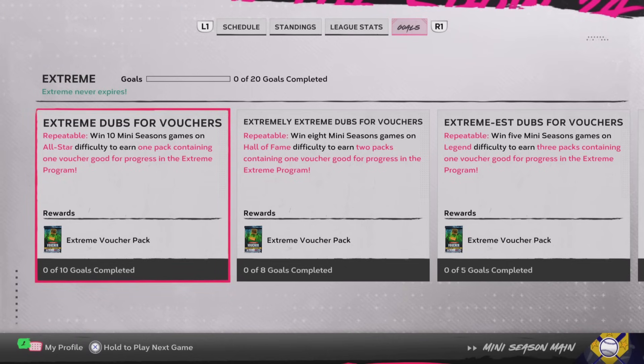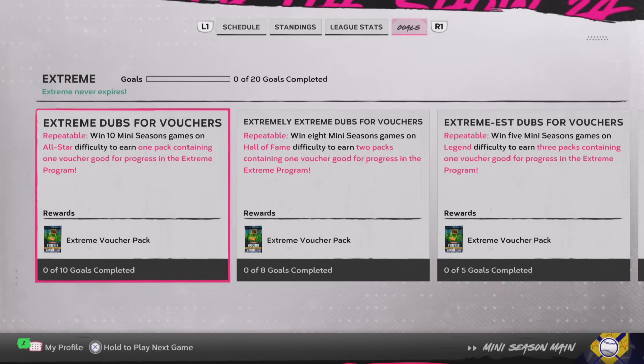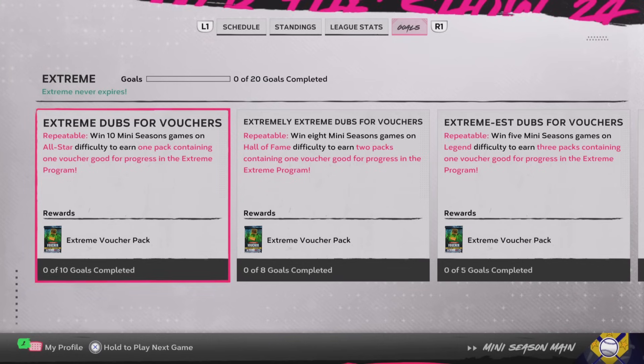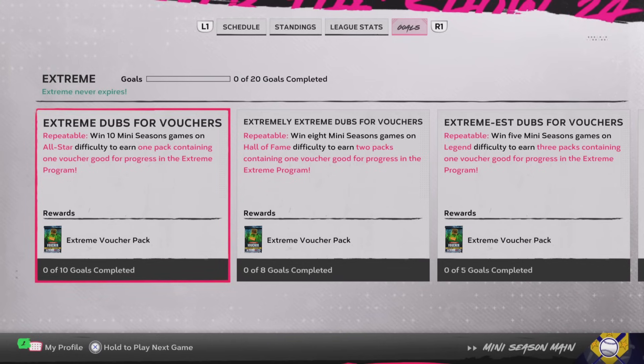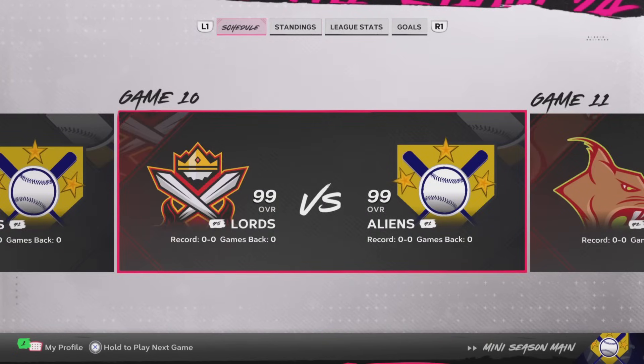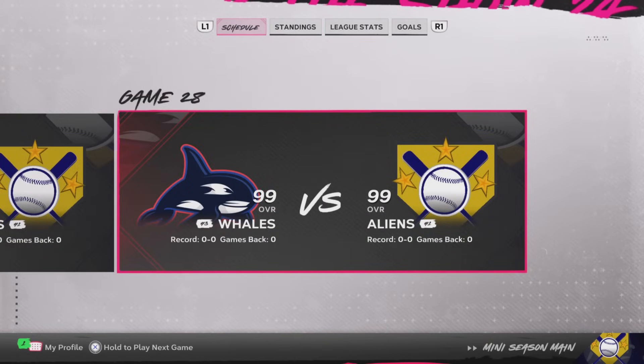In my method, I'm only going to be playing Hall of Fame - probably going to be skipping Legend - and doing the Hall of Fame wins and also the All-Star wins. That'll get me 21 points in the program just from those vouchers, plus another 21 from winning the championship. So I'm going to be getting 42 points in total each season if I do the Hall of Fame, the All-Star, and winning the championship.